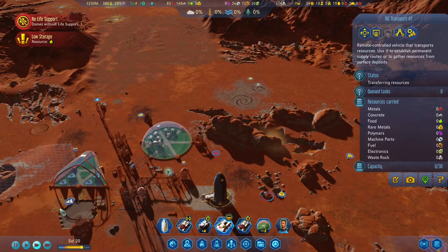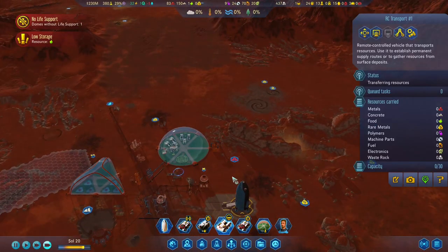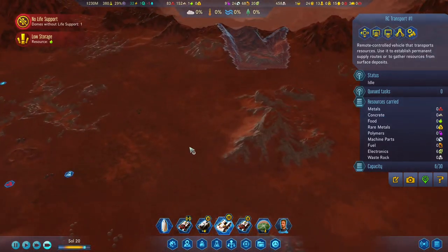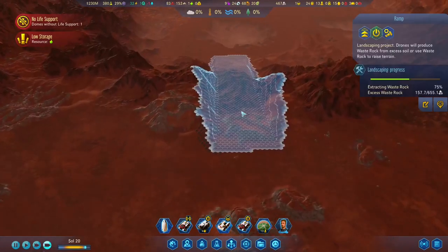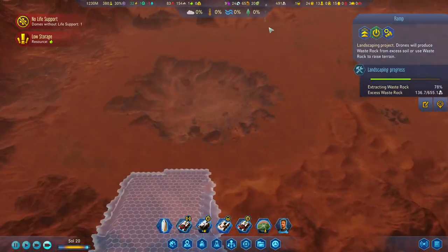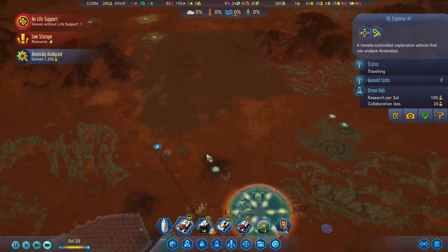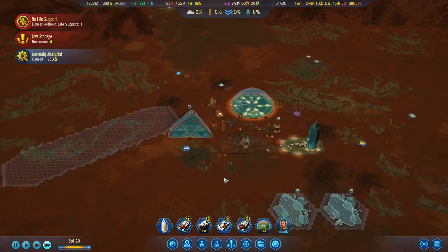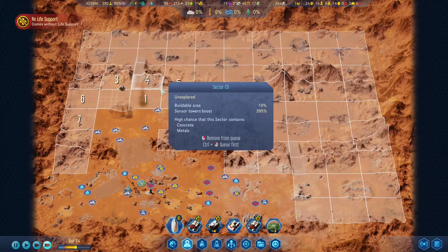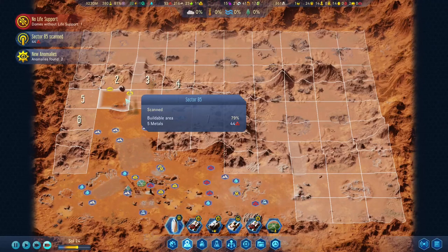We need electronics because we will build a few sensor towers - hopefully one down there and the other one there. Anomaly analyzed. So far we are progressing slowly. The tube sensor tower has been built, so we can scan these areas quickly and find very, very good stuff there.